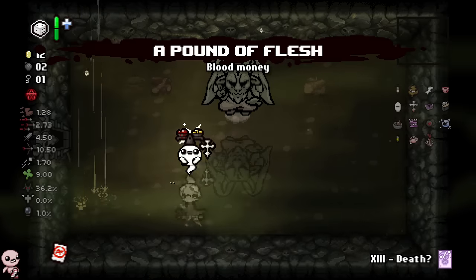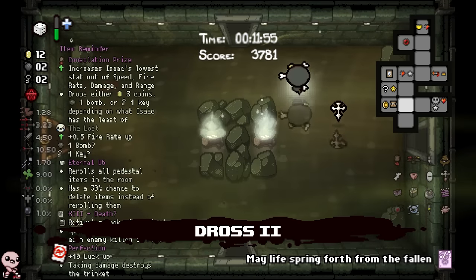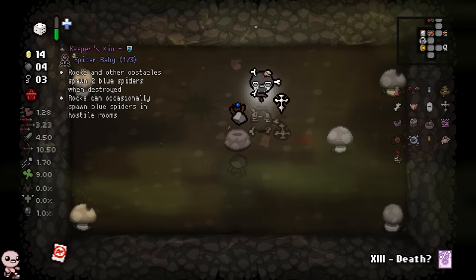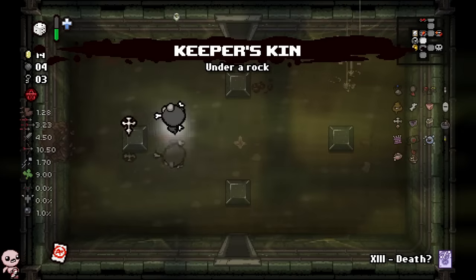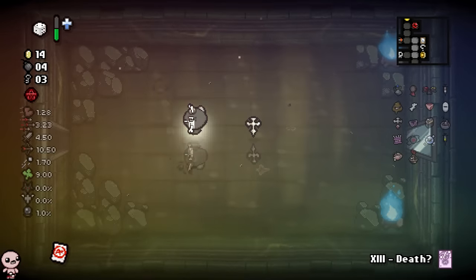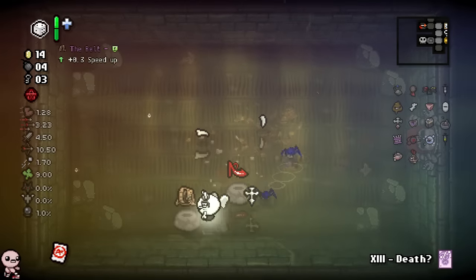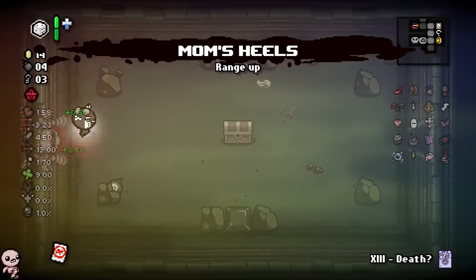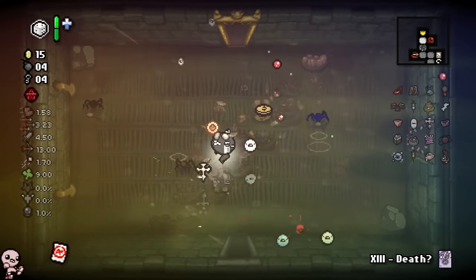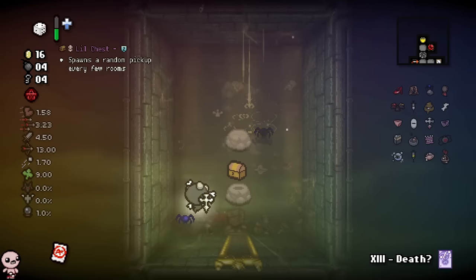Pound of Flesh - roll this - consolation prize, very good. That should be a tears up - it is. Roll the secret room and go fight the other boss. Roll again - Keeper's Kin. Even if I do get the roll and it turns into a quality four item, guess what happens to it? And even if it rolls into another quality four I can't take it. Goodbye bozo. Story items are quality zero - I could re-roll the D1. I don't even care - nice.